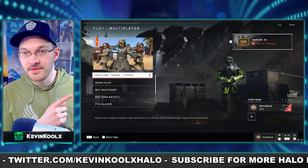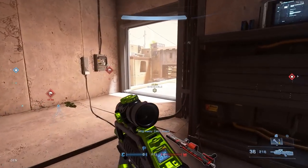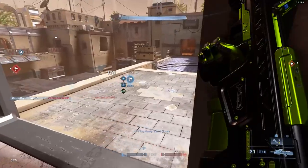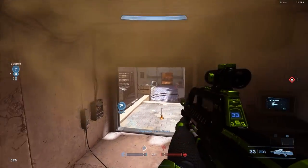It looks like you'll be sticking with Fiesta for the rest of the week if you want to accomplish your Tenrai challenges. I just kind of hope that with these fracture events, like we'll have for next season as well, they freshen things up a little bit. For me, I've completed all my 30 tiers for this pass, so I don't have to worry about unlocking things. If I really want that attachment piece, I'll grind for it, but it's up to me.